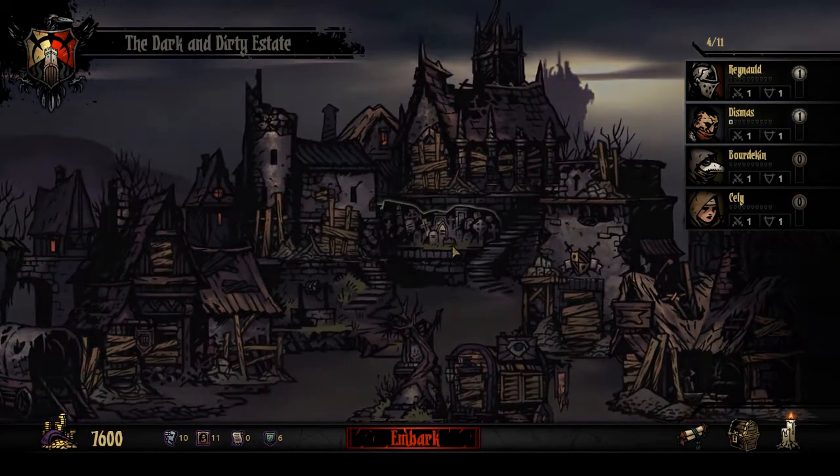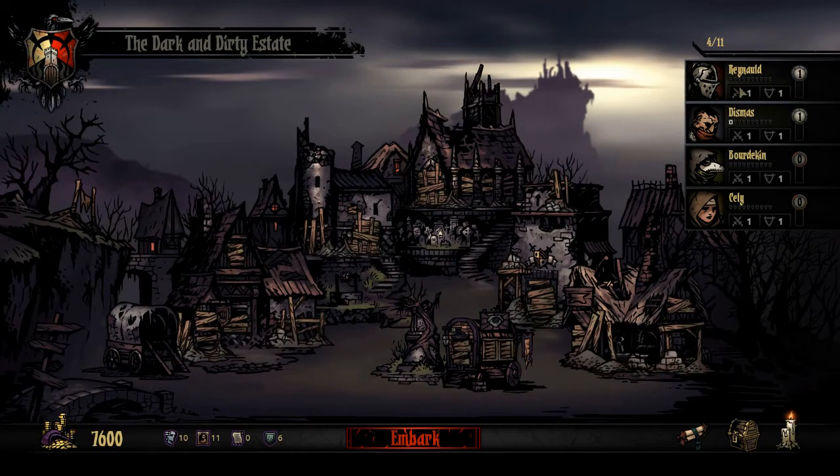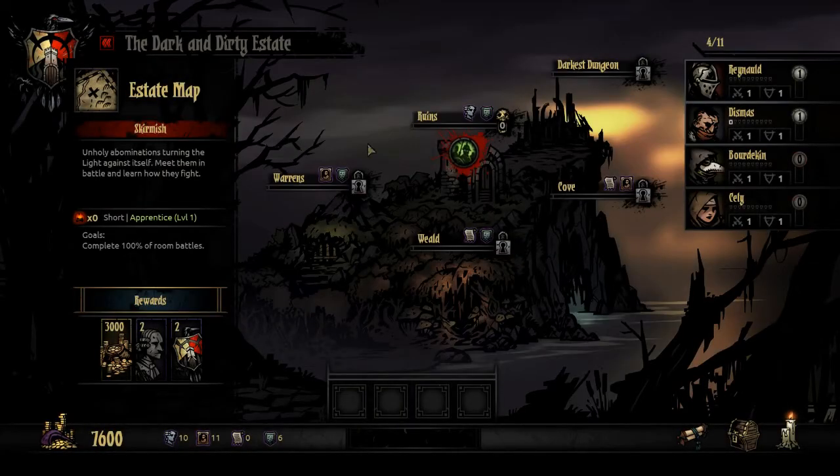Here we have the graveyard - most will end up here covered in the poisoned earth awaiting merciful oblivion. The graveyard doesn't show anything yet, but as we lose characters they'll fill up there and you'll be able to see what dungeon they died in. It's kind of like XCOM's memorial. We can't actually do anything else here, so we're going to go ahead and embark on our next quest.